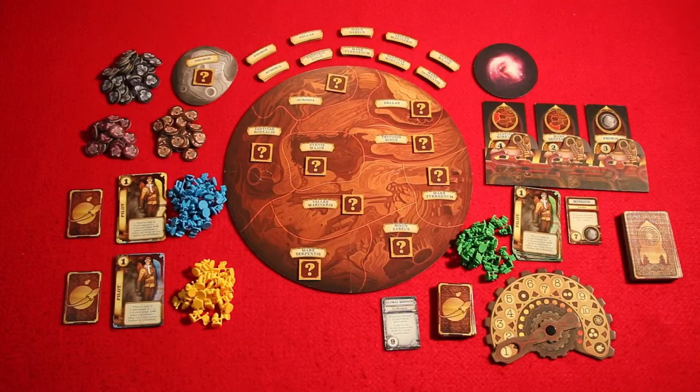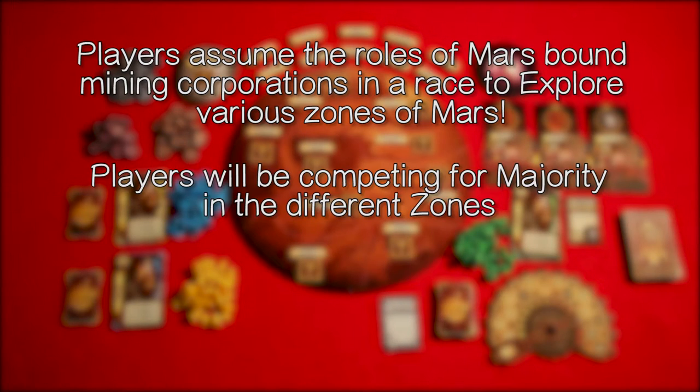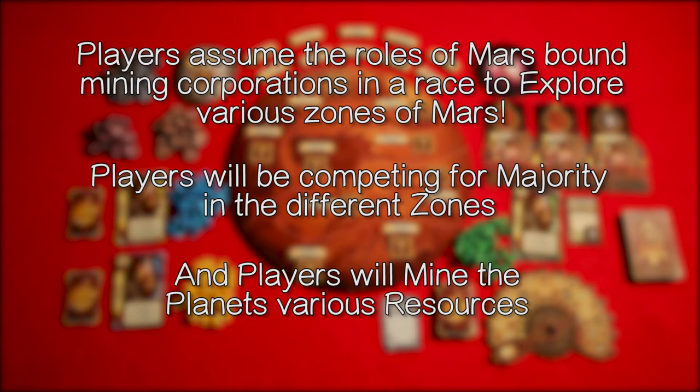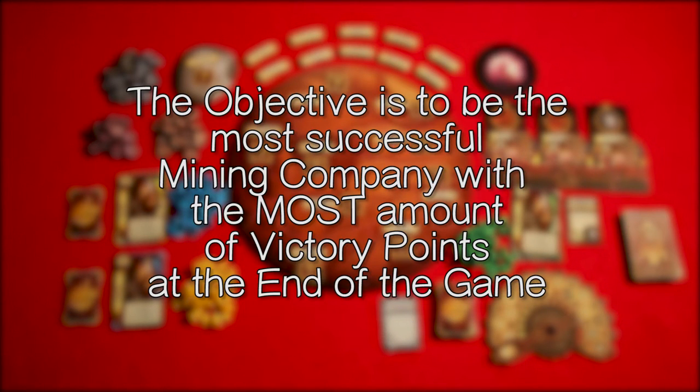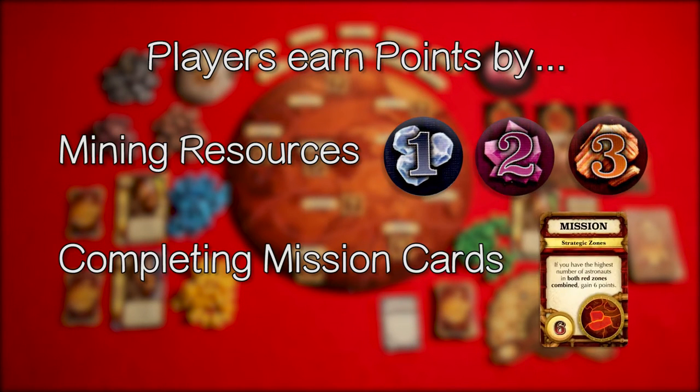The general overview of Mission Red Planet is players are going to assume the roles of Mars-bound mining corporations in a race to explore various zones of Mars. They're going to be competing for a majority in the different zones and mine the planet's various resources. The objective is to be the most successful mining company with the most victory points at the end of the game. Players will earn points by mining resources and completing mission cards.